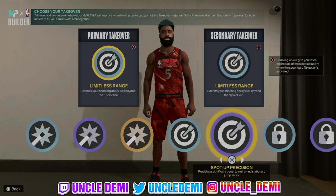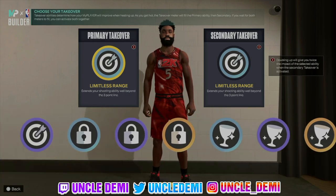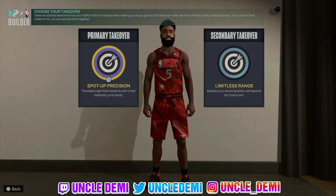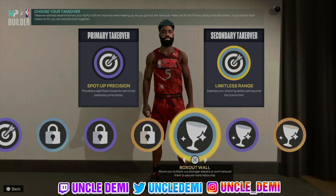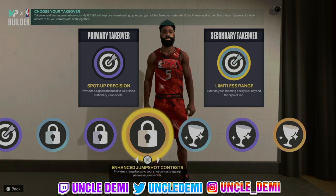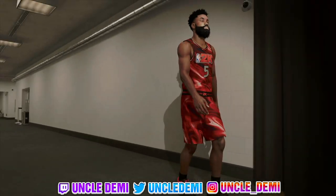You have options here: shot creating, sharp, lock, and glass. As a spot up I think that should be the first takeover. Limitless range if you wanted to, but in most cases maybe going perimeter badge drop, or going with box out, or if you're playing rec maybe glass clearing dimes. There are so many different options here, but for the most part I'm just going to go with the two shooting badges.